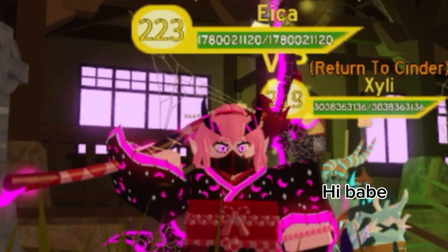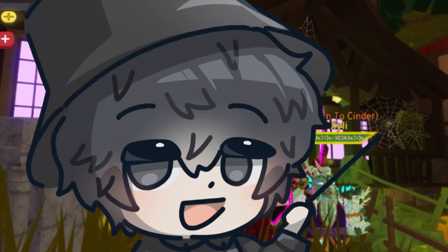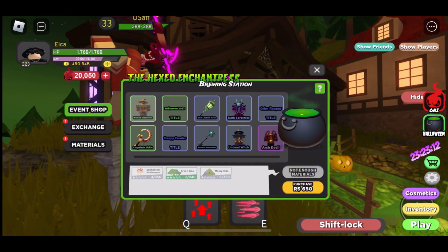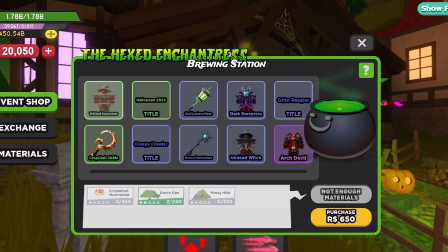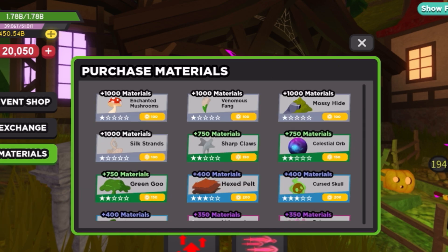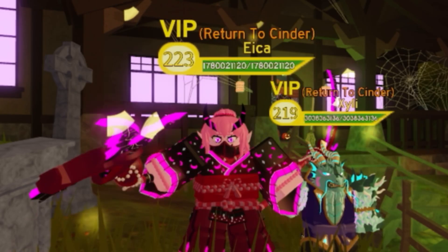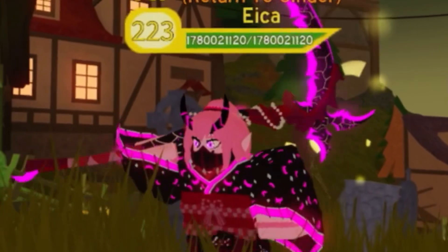Hey guys, welcome to another video. In this video we're going to go through the Halloween event and teach you guys how to beat it. Basically you get these items down here - I got mushrooms, green goo, and mossy hide. You could exchange them for cosmetics and stuff. I'm going to go through all the bosses, the mobs, and basically how to beat this dungeon.